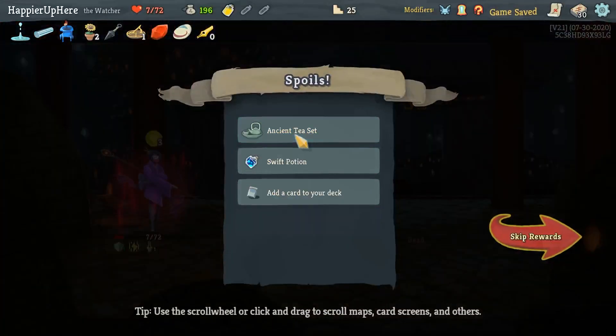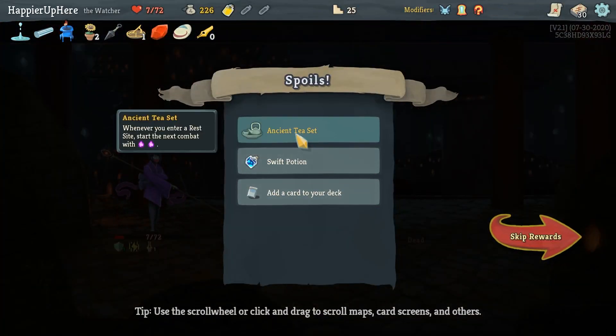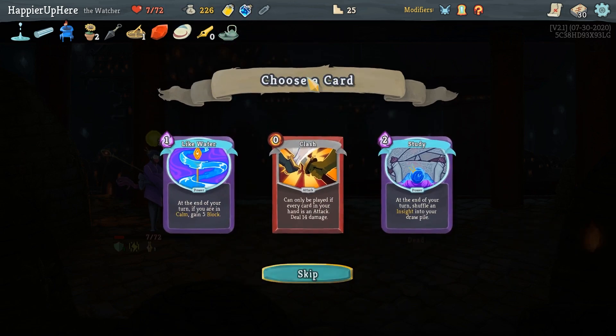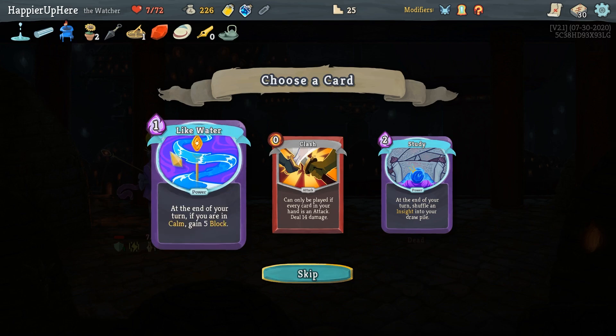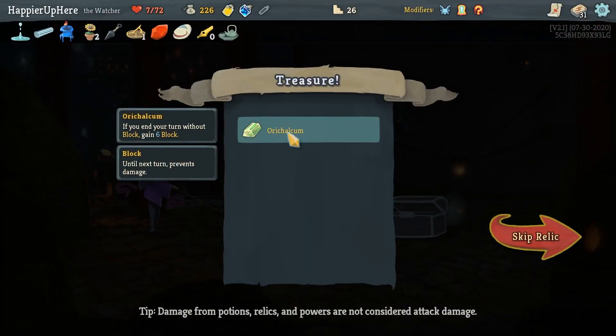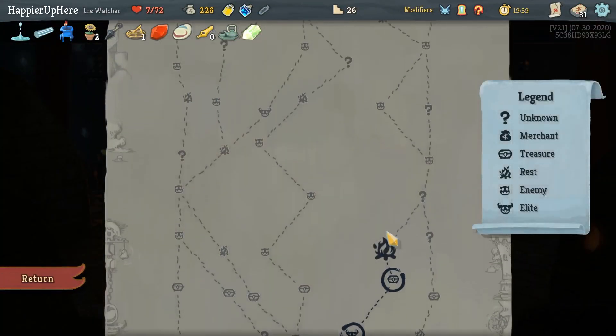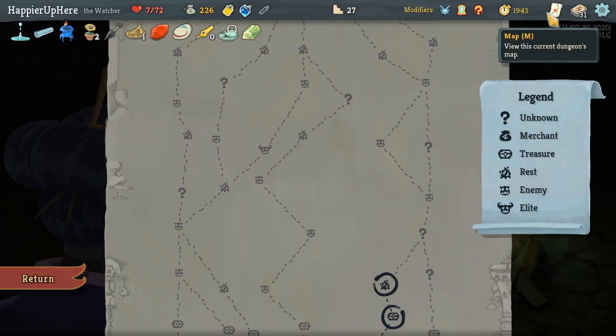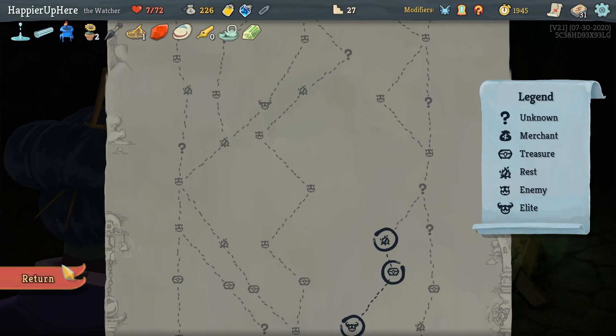That was rough but I got through it. We got Ancient Tea Set - whenever I enter rest sites, begin combat with two extra energy. Also a Swift Potion and Like Water - while in Calm, gain three Block. Study - I am in Calm often enough for Like Water to be reasonably useful, let's take it. Here I got Arcane if you enter a turn without blocking, six block. I'm considering resting because I still have two question marks which could be elites.